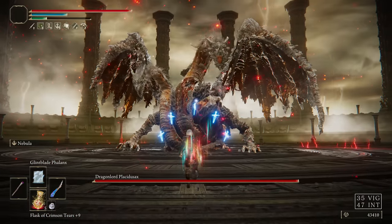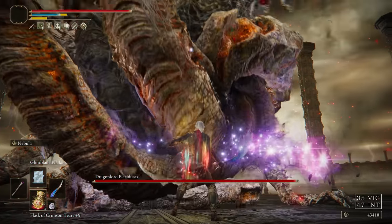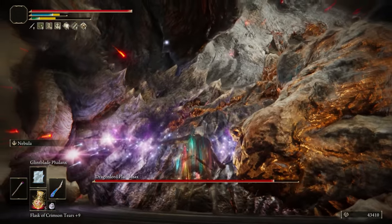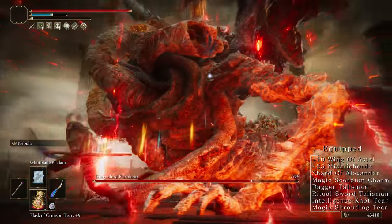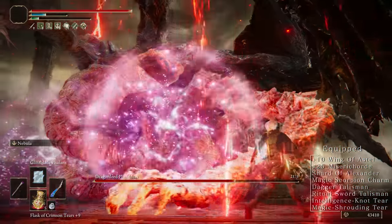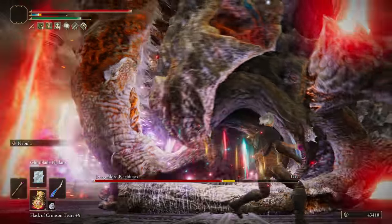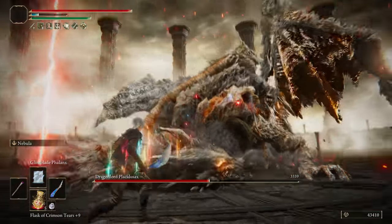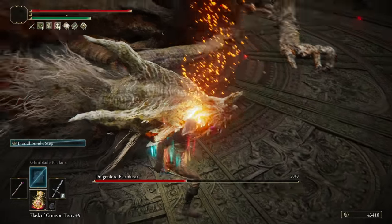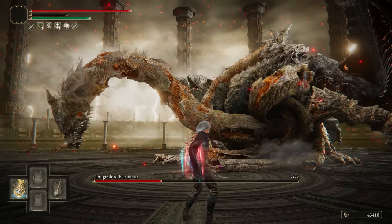While we're in the mood for bullying big things, head back to Farum for Placidusax. You'll notice here that I'm using the Glintblade spell rather than the Ash of War. This is because this fight actually plays out a lot better if you don't stagger him as early as possible on this build, because him being locked in that lightning animation allows us an extra Nebula before the stagger. When you get the stagger, cast Nebula on the head, then take the riposte. After this, one more opening is all you need.